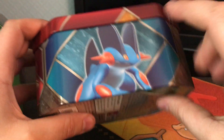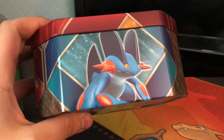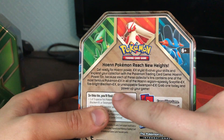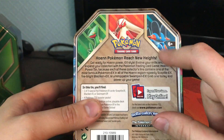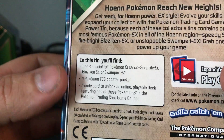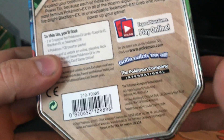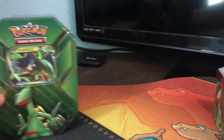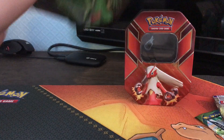We'll go over the Blaziken one first — you get the main artwork and the promo cards in there, and then you have Sceptile. It's Swampert — Swampert's the main one. So I don't have Swampert, I only got these two. It looks like inside these tins we're going to get one of three promo cards, some booster packs, and some codes, which will be sweet. This one is pretty much the exact same thing — the only difference is the promo card and the main artwork on the front.